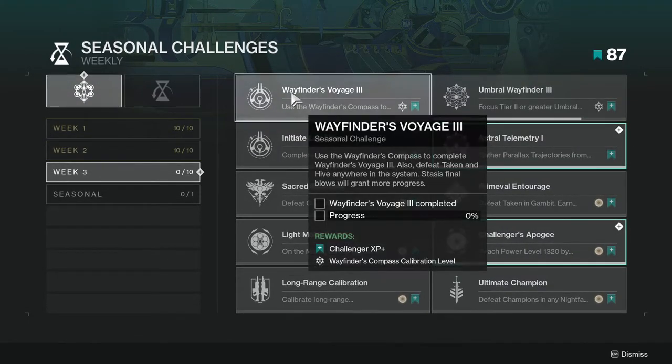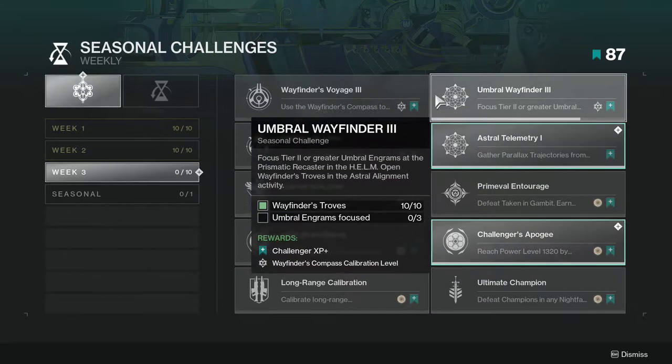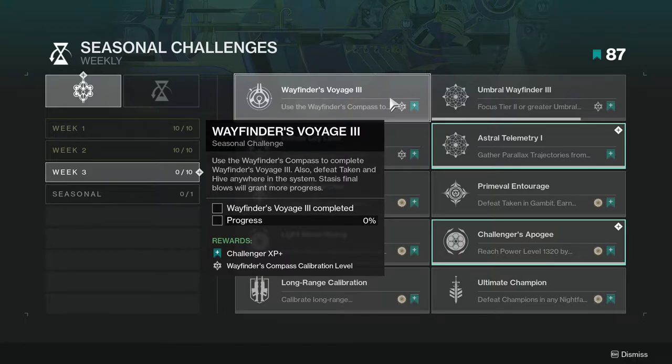First and foremost we're going to be looking at Wayfinders Voyage 3 — use the Wayfinders compass to complete Wayfinders Voyage 3, also defeat Taken and Hive anywhere in the system; Stasis final blows will grant more progress. Not too hard, just complete the story wherever you are. If you are Wayfinder 1 or 2, just continue that to get to the third one. Just play the game.